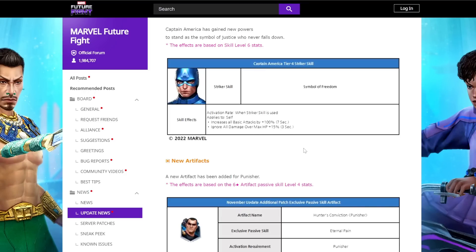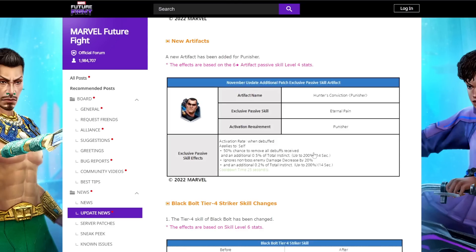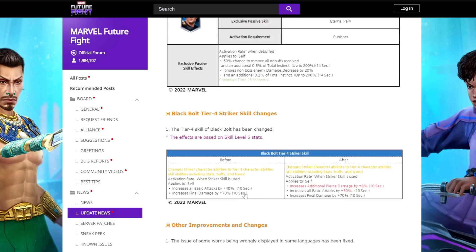No new artifact for Captain America — he already has one. Punisher's new artifact looks interesting: 50% chance to remove all debuffs received and ignores non-boss enemy damage decreased by 20%. However, it has a 25-second cooldown. I personally wouldn't chase this artifact because the debuff removal you'll get from a leadership for PVP anyway, and while the ignore boss damage decrease is nice, 25 seconds to activate is concerning.